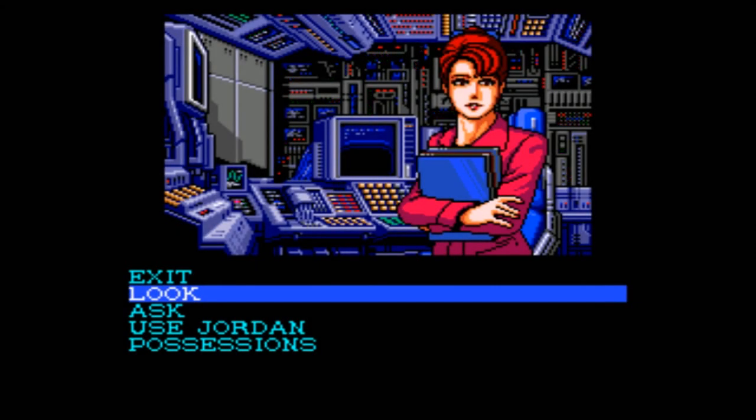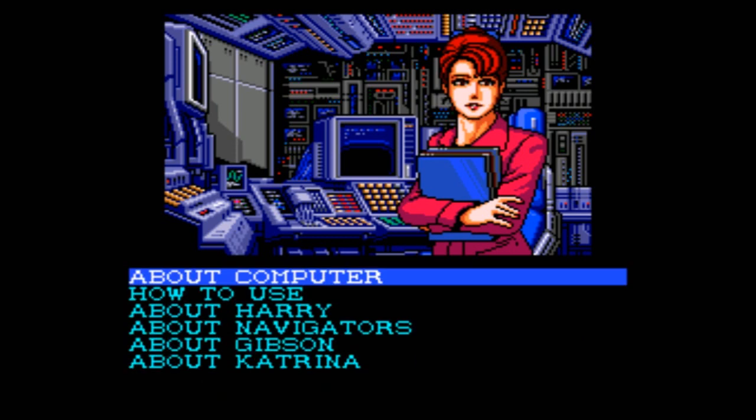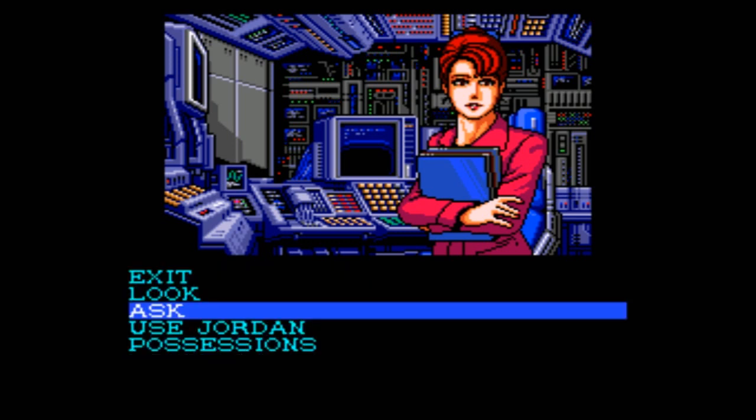Welcome back to Let's Play Snatcher Blind. I'm Amethyst Lunatari. I'm about to leave this computer room in Jordan. I just want to see if we can ask her — we found out about a birthmark on her thigh. Yeah, let's just go.